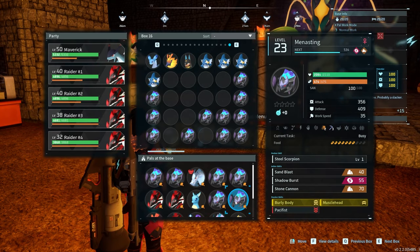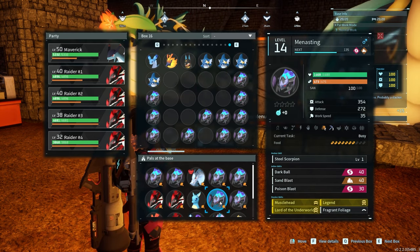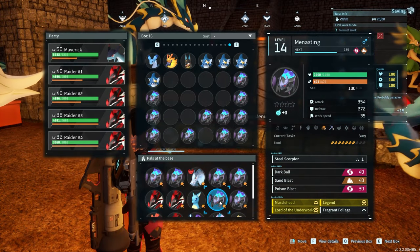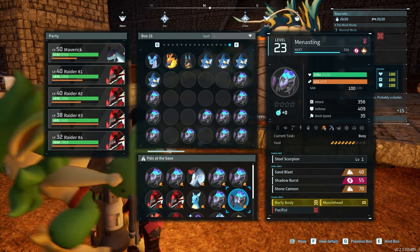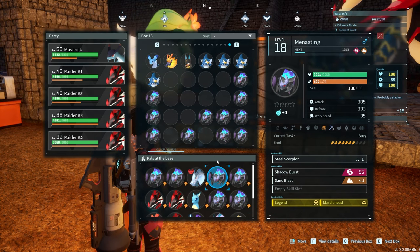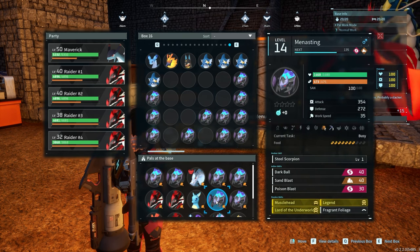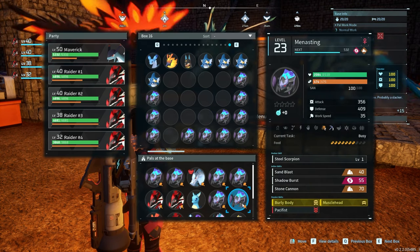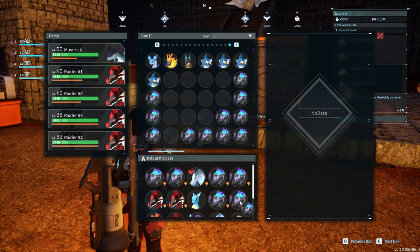This is why I have three different pens with multiple of the same pals in them, trying to get a combination that I need. I keep the pairs together to make them easier to manage. I have a menacing here that's perfect in stats and has three of the passives that I want. I want Burly Body on this, but it does not have it. The pacifist and the musclehead are kind of getting in the way. So I'm going to look for a female with Burly Body — the stats don't really matter because the first one is perfect across the board, so we're taking away one of the variables, taking away pacifist to try and get Burly on this thing by itself.